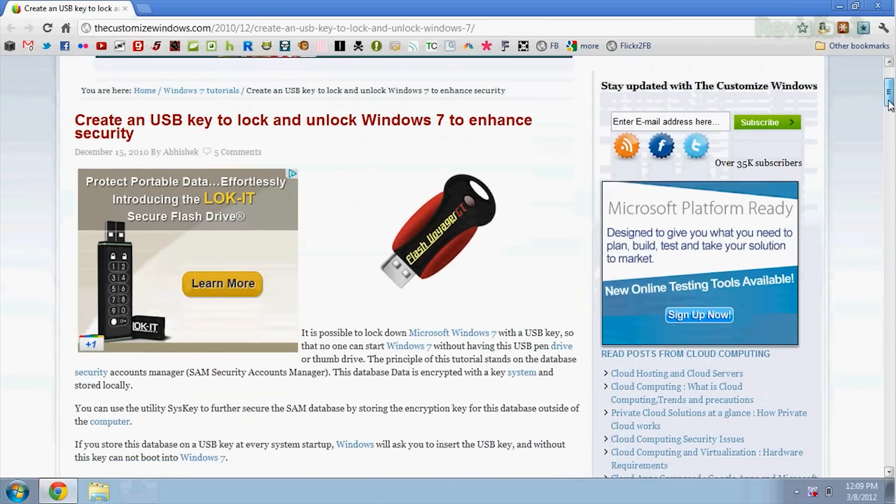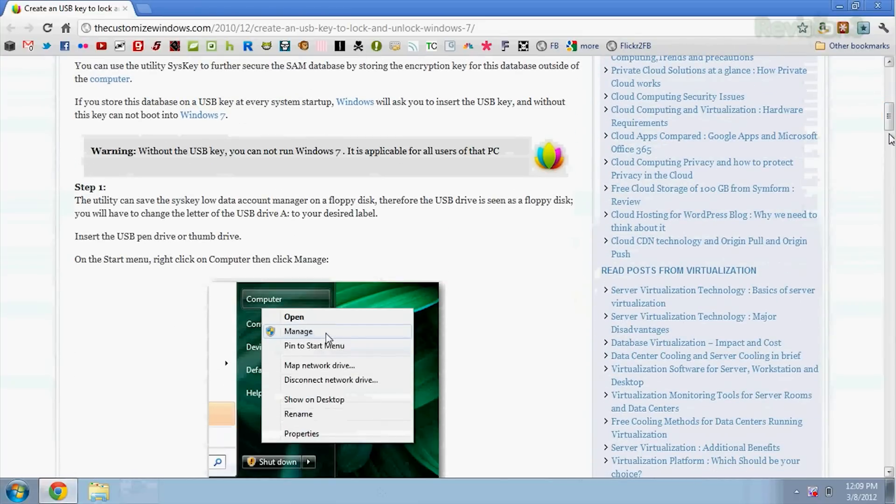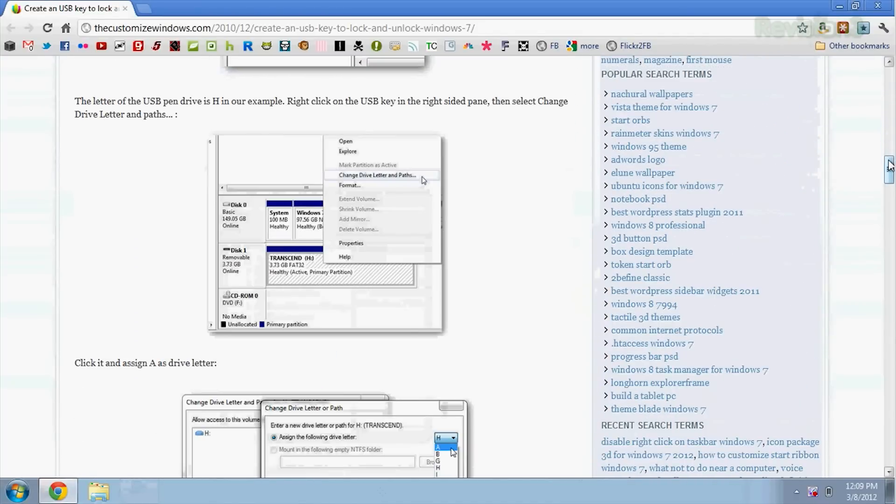This week I wanted to show you guys some really quick steps that you can take in Windows 7 to make your machine a little bit more secure. I found these steps over at the Customize Windows blog with very helpful screen caps. We're all familiar with authenticator keys, but if you don't have one, you can create one out of a USB key that will only allow you to log on to your Windows 7 computer if you have the key plugged in. In a sense, it's one thing that you know and one thing that you have. There is a very secure database in the operating system of Windows 7 called the Security Accounts Manager, or SAM for short, and it's encrypted and stored locally on your computer.